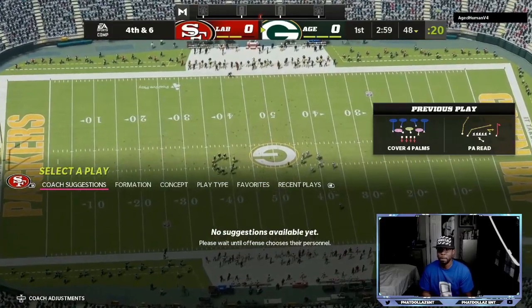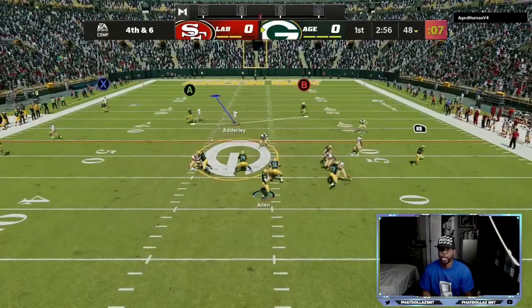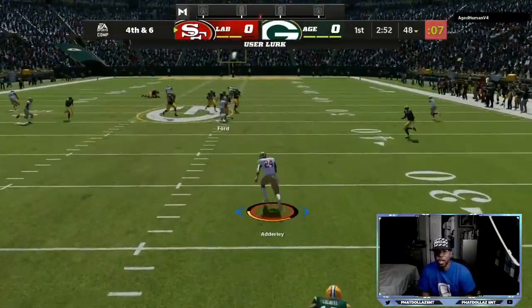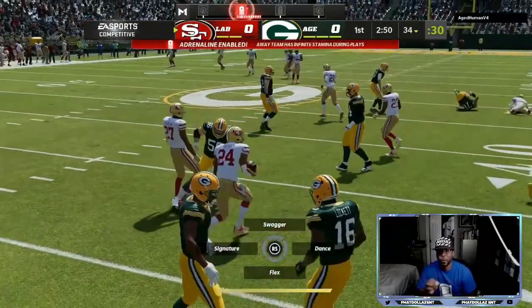Right here we're going to go to man coverage, play to the outside with our zone coverage. We got the back here for the help — pick! Let's go. We're going to take this one back to the house. Good defense — that's the stop that we needed right there.